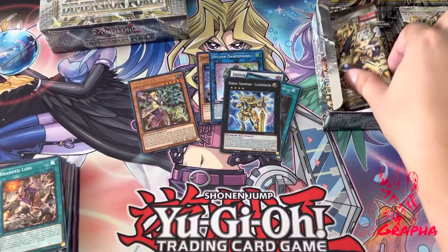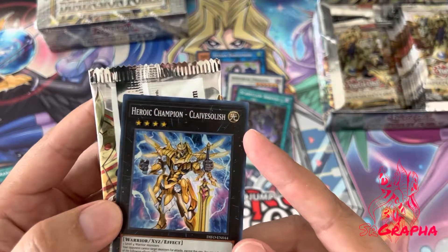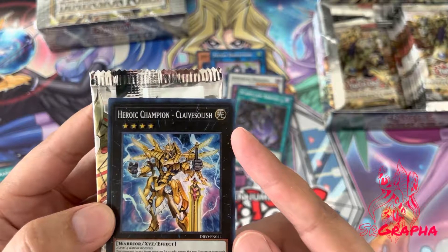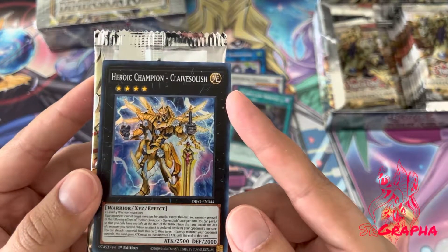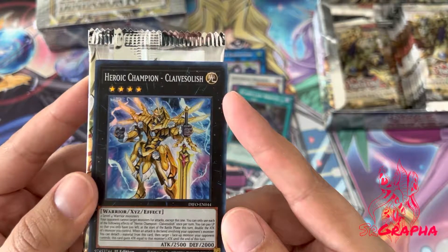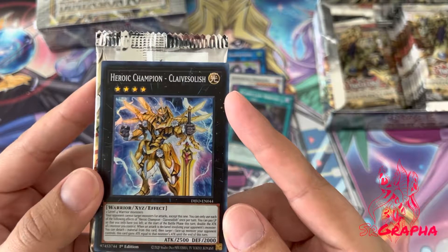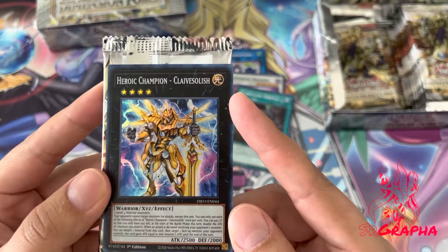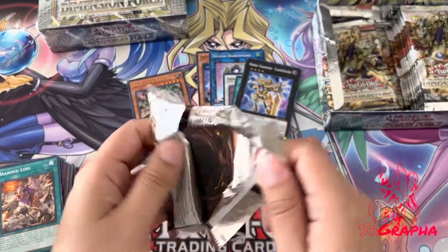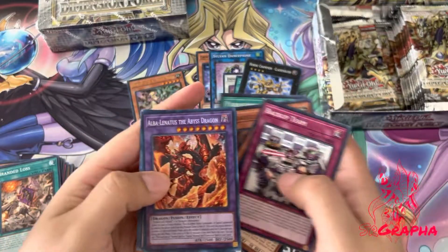That looks pretty cool — Rank 4, two Level 4 Warriors, your opponent cannot target monsters for attack. You can only use each of the following effects of Heroic Champion Claive Solish once per turn: you can pay life points until you have 500 left at the start of the battle phase to double the attack of one monster you control. When the attack is declared involving one of your opponent's monsters — oh that's pretty cool for a warrior-based deck. I wonder if Heroes will run it.